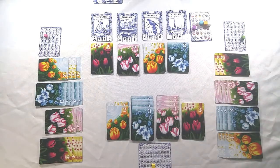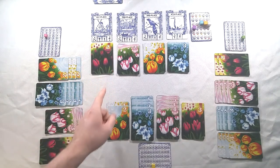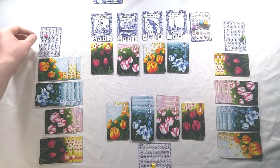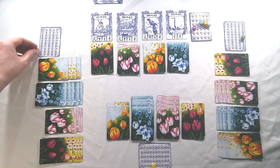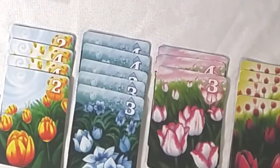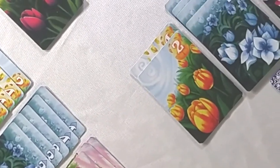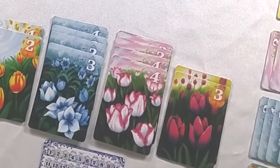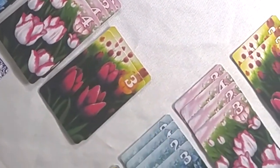Now we score points based on majority number of flowers of each color in our bouquets. Starting with the first place color — in this case purple — you count the number of flower cards you have in your bouquet. The player with majority control of 1st place gets 15 points added to their score. 2nd place gets 10 points. If two players are tied for 2nd, the person with the higher value tulip cards breaks the tie. If players are still tied after checking tulip value, both players receive the same amount of points.